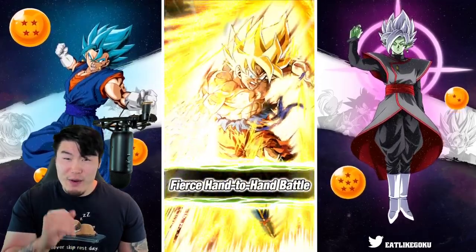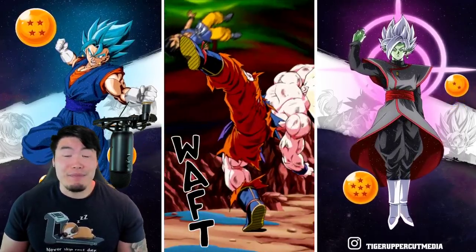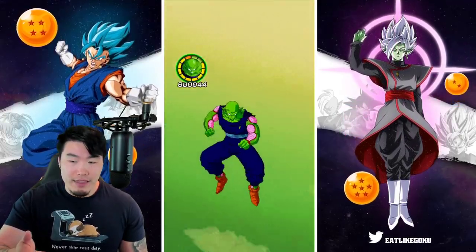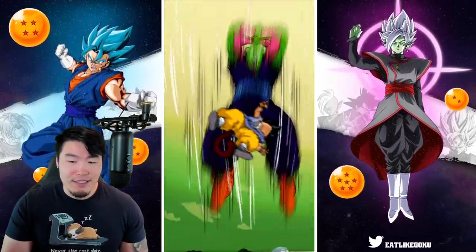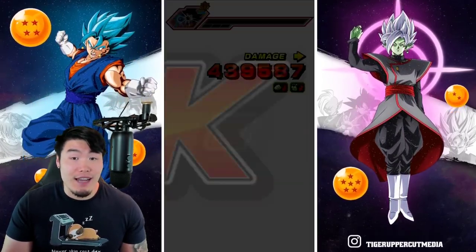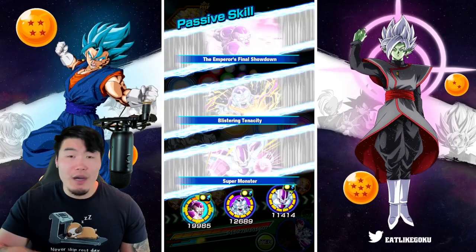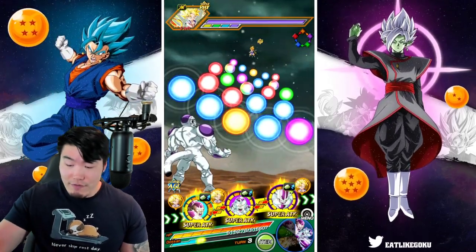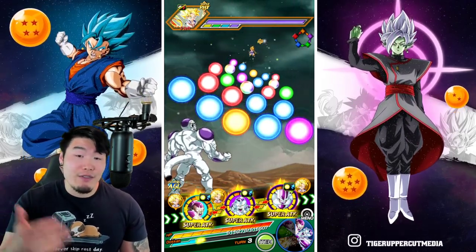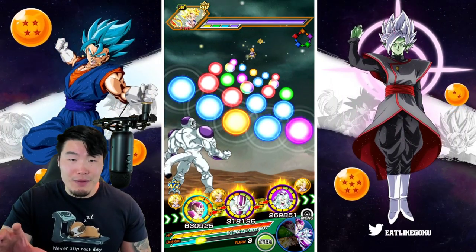Goku is still very, very good — maybe even top three. It could just be UI Goku, Frieza, and then Namek Goku. But I can't commit to that yet because I need to do some more research and test them against each other. The point is, man, these units are all really good. Global just got four of the best units in the game back-to-back: SSB Vegeta, UI Goku, and now the Frieza and the Goku. Alright, enough rambling. Let's take a look at what these guys can do.